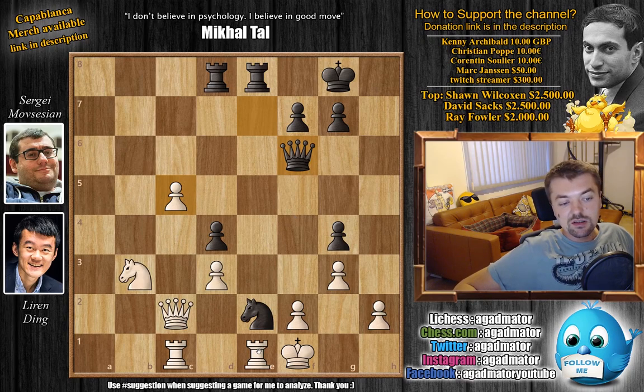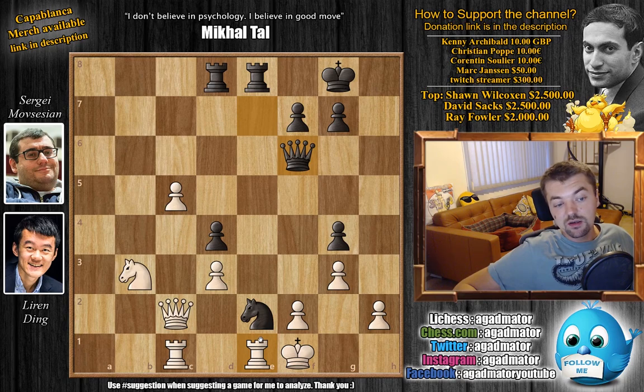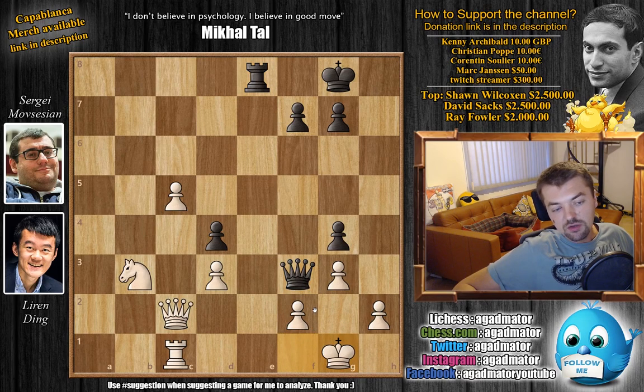Movsesyan's idea is that he wants to sacrifice the knight, followed by queen to f3 and queen to h1 mate. Does this work? Can Ding capture the knight? Well, Ding captured it. With queen to f3, now threatening queen to h1 mate. And now rook captures on e8 with check — of course you have to play this. Rook captures on e8. How do you prevent queen to h1 mate? King to g1 — this is what Ding played, preventing mate. But now you get rook to e2. The threat is either you win the queen, or if the queen moves, queen captures on f2 with check, followed by queen captures on h2 with checkmate.